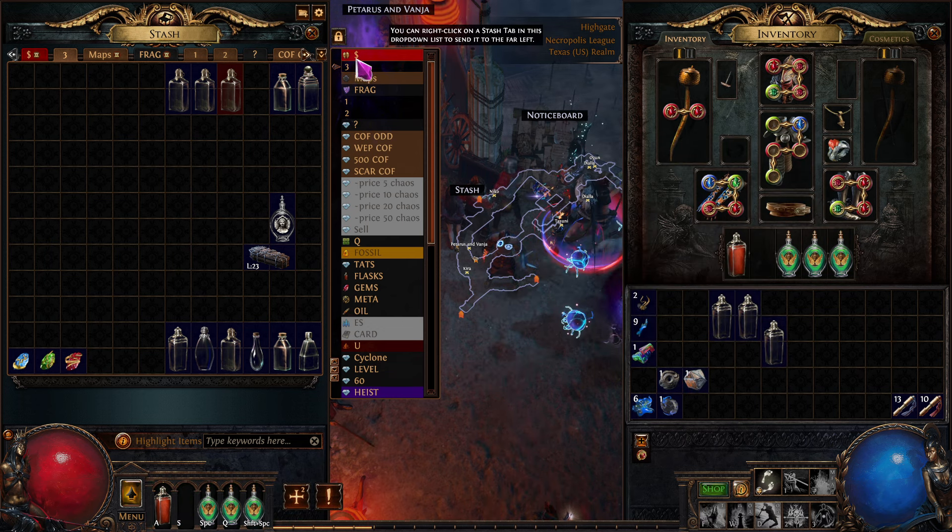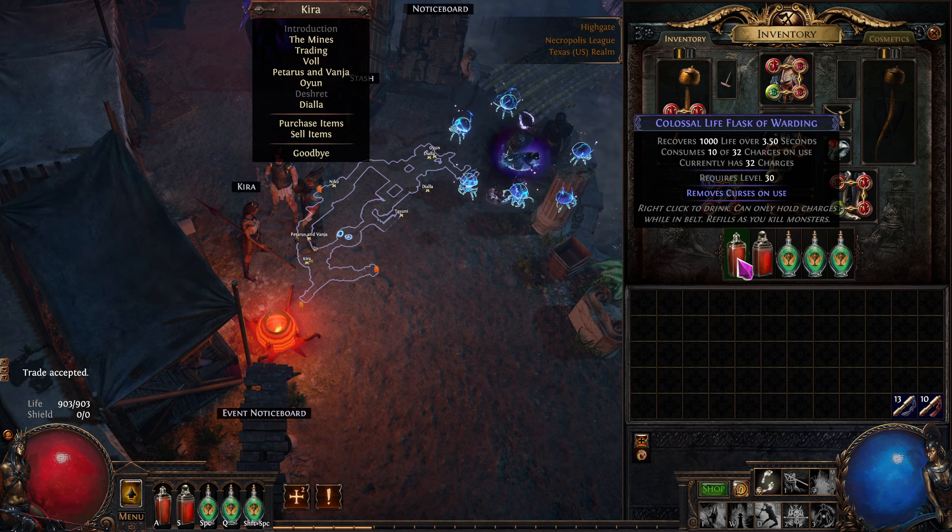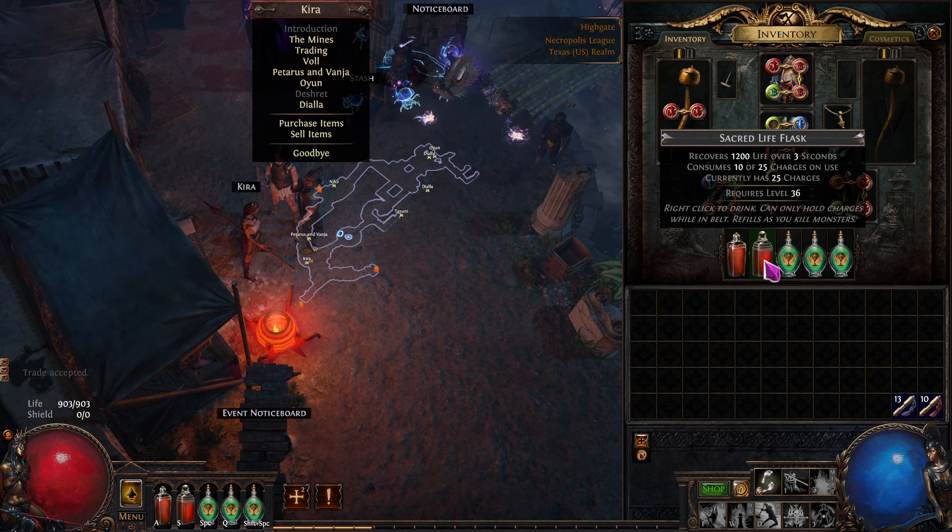We're back up to 13 quality gems, which is over four chaos worth. Let's upgrade these flasks by vendoring them to the next one. This one does 1000 healing over three and a half seconds and has three uses. The other does it faster — over three seconds — but only has two and a half charges. It just changes and there are pluses and minuses. The other one also removed curses. So we basically come down to two choices here.